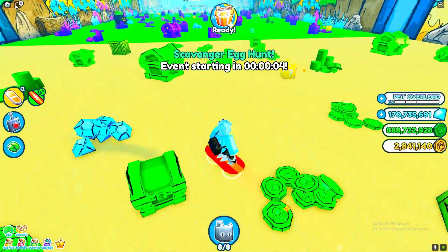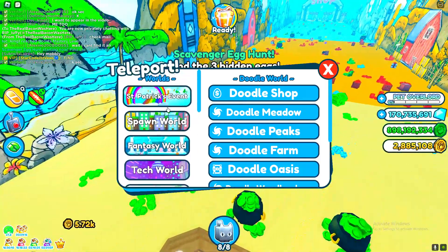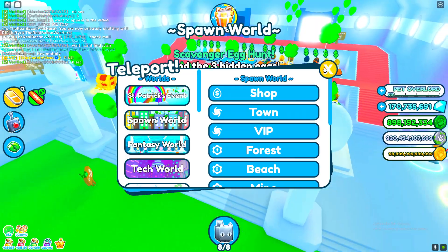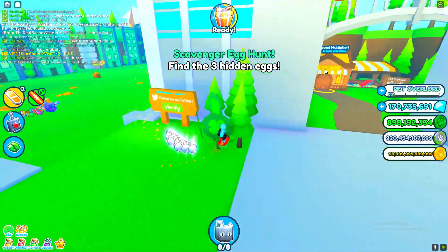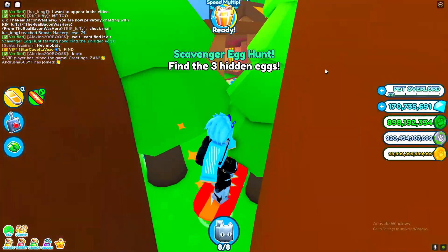Let's get stuck right in finding all of these scavenger egg hunt eggs. There are now three hidden eggs around the map — let's see if we can find them really fast. It may take a while to actually find these.